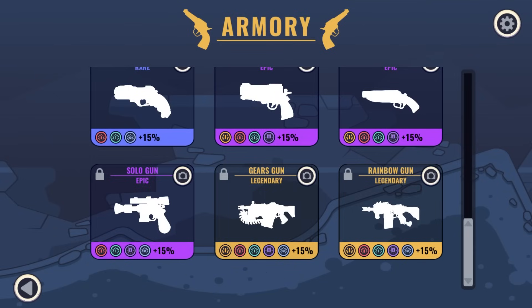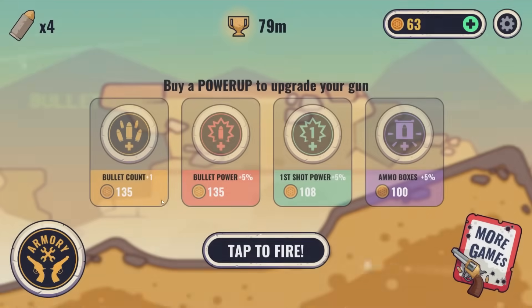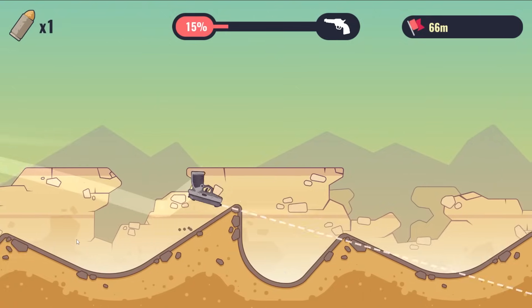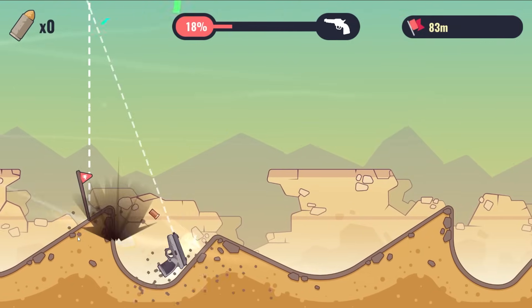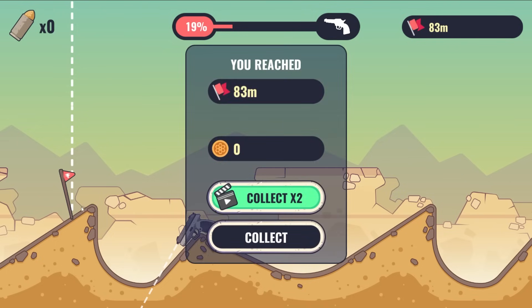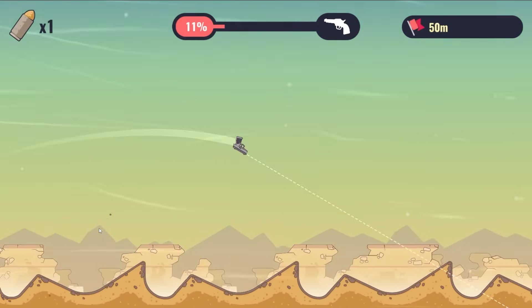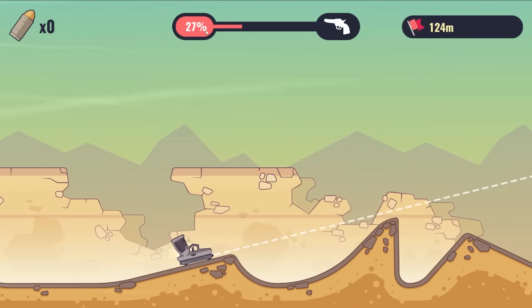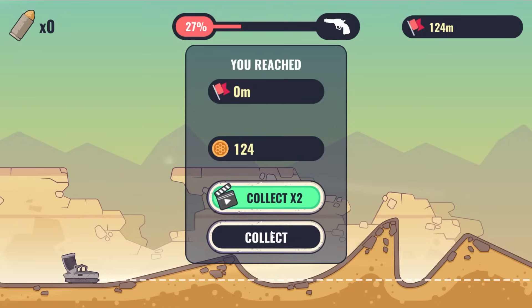How do I get the super soaker? I don't know, but we have a lot of work to do. Look at this legendary gun — can I pay money for it? Four bullets. That was just not as good as I wanted it to be. So let's make this run count. We have a new record: we went 27% distance and earned 124 coins.